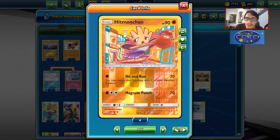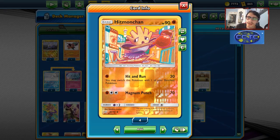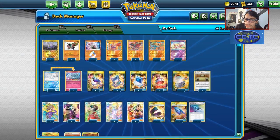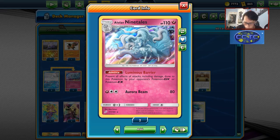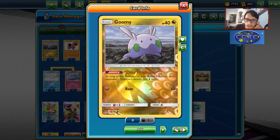Hitmonchan's main appeal is that it can hit Dark and Lightning for weakness, so it can hit Weavile Dark Box decks for weakness, and of course you get the advantage of hitting PikaROM for weakness. We also have Ninetales with Luminous Barrier, which prevents all effects of attacks and damage done to it from Pokemon GX or EX, which is our wall. We also have Goomy as another wall.